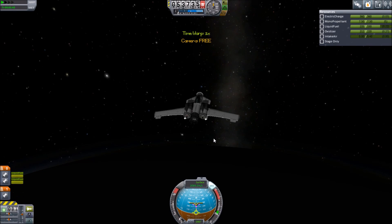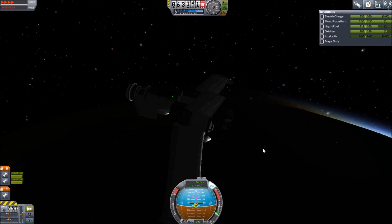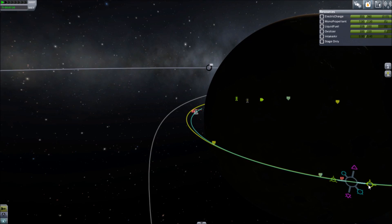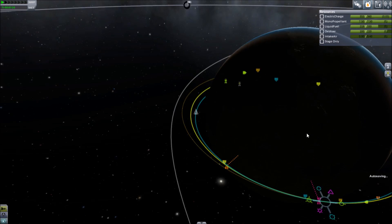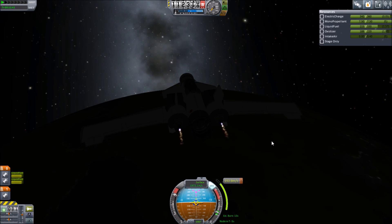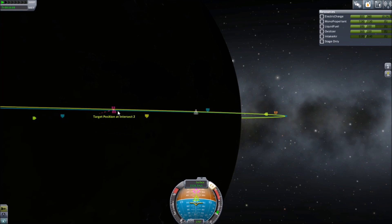And time warp. There we go, full throttle. Not even close — so we're going to have to slow down to have the guy catch up to us. You'll notice I try and set up a maneuver node but the intercepts are acting kind of funny. There we go, got a nice close intercept. And coming in we're going to do our burn — we end up going slower than it so it catches up to us.